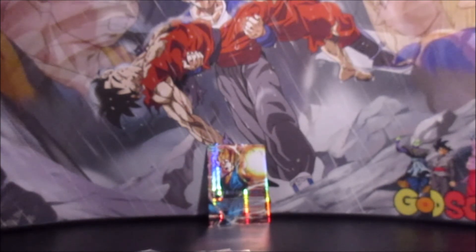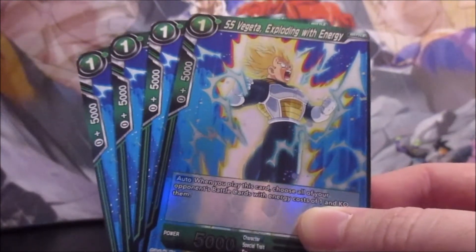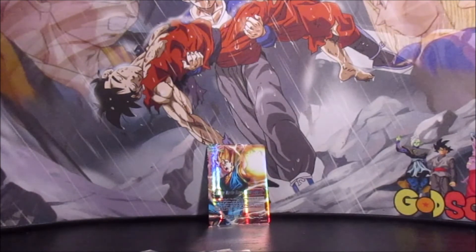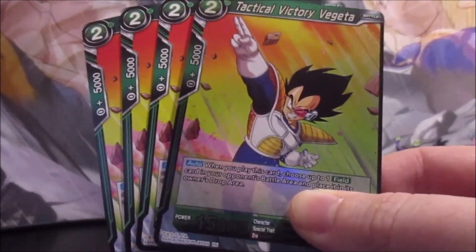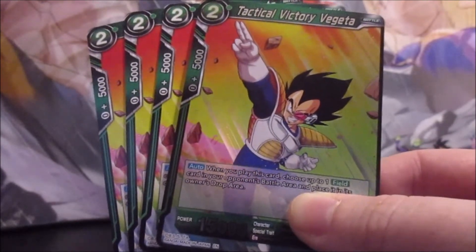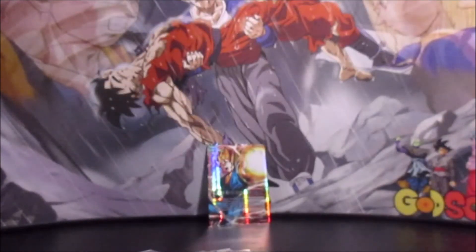For side deck options, since this is essentially always a tri-color or quad-color deck, there are a lot of choices. Super Saiyan Vegeta Exploding with Power lets you KO all of your opponent's one-drops when you play him — though he is Vegeta BR so you can't charge him and expect him to count as all colored energies. If your opponent is playing a field card deck, Tactical Victory Vegeta is great because when he comes into play you choose a field card and put it in the drop area. With more field card-centric stuff coming in the next set, you can handle most of those — with the exception of Dr. Wheelo.